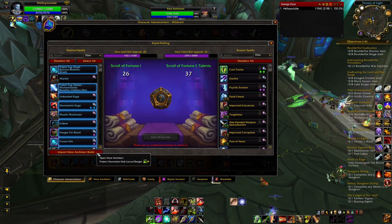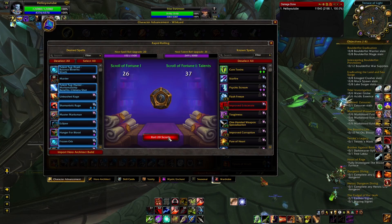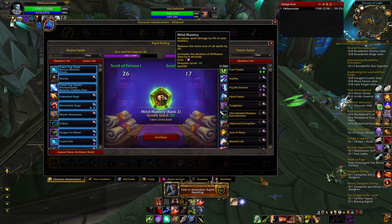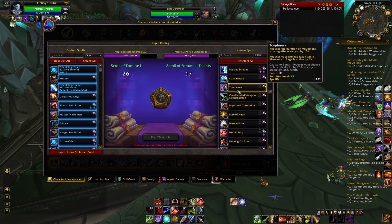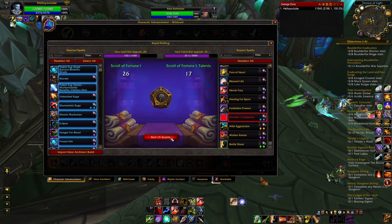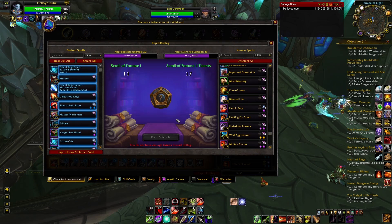Once you've imported the talents and abilities you want to roll for, go to the right pane. These are the talents and abilities you currently have rolled in your build. When you want to get rid of one, click on it — it will turn red and be selected for re-rolling. You can select multiple, but I recommend doing it one at a time to ensure you're using the correct type of scroll, since one scroll type rolls talents and abilities while the other only rolls talents.